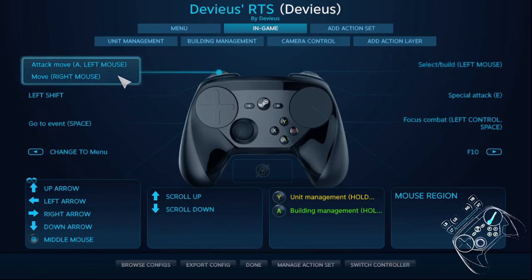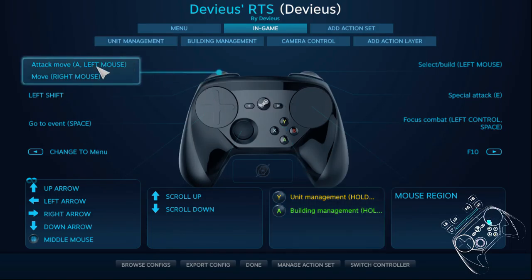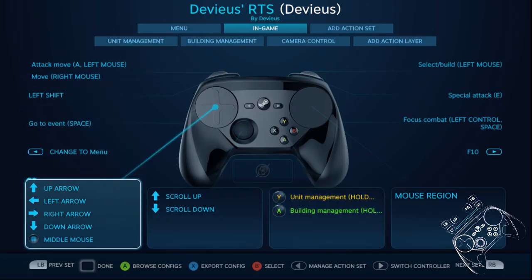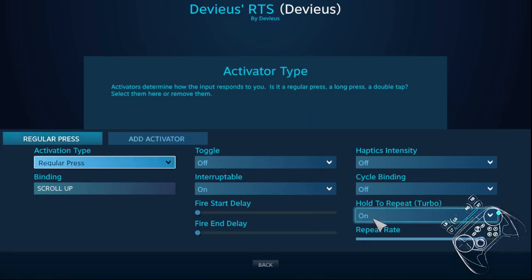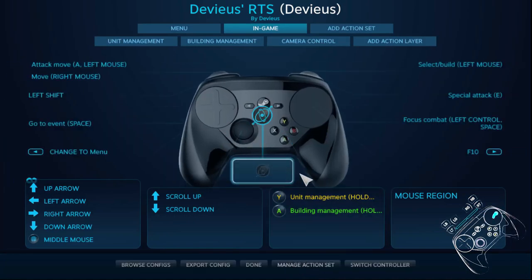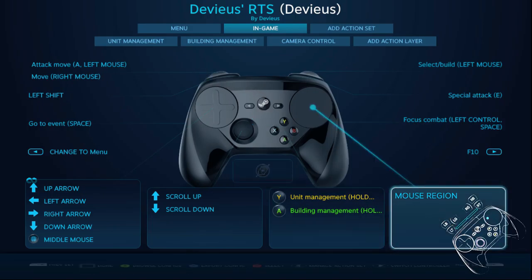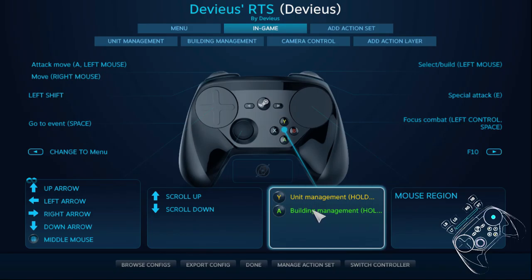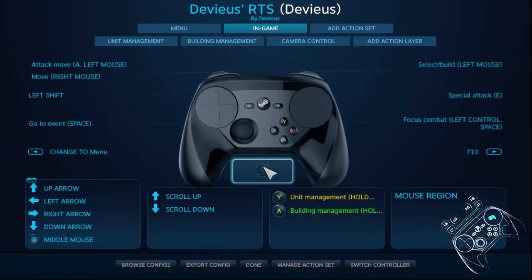You have the selecting of buildings and the mouse regions to move around the screen. You have the arrows. You have the scrolls, which are on a d-pad with turbo set to on. No gyro because it's using mouse region, of course. I have three layers, two of which are apparently not used right now. They are bound to holding the Y and A for unit management and building management.